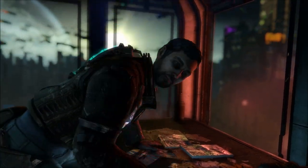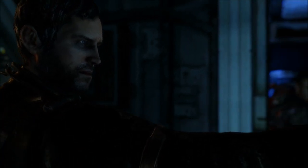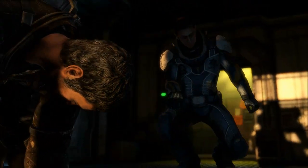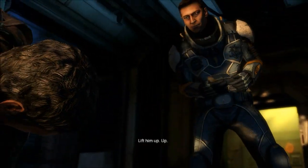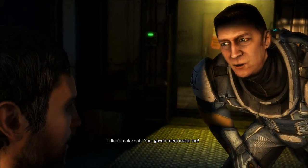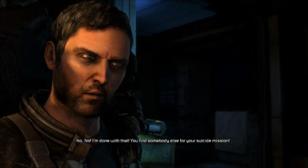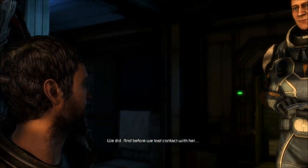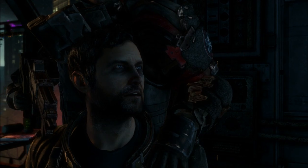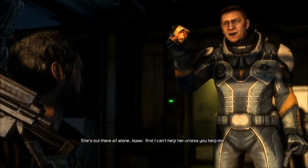Uh-oh, intruder alert. He's got a crazy dicing weapon. Get out of my house! Who the hell are you? I don't have a lot of time, so I want to make this brief. I understand you're something of an expert on markers — you created one. I didn't make shit. Your government made me. And you destroyed it too, which is why we're here. We got a job for you. No, I'm done with that. He's a broken man. You find somebody else for your suicide mission. We did, before we lost contact with her — she told us to find you. Allie! Where is she? What did you do to her? This is blackmail. She's out there all alone Isaac, and I can't help her unless you help me.